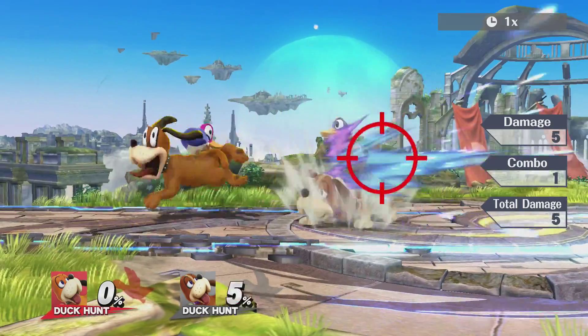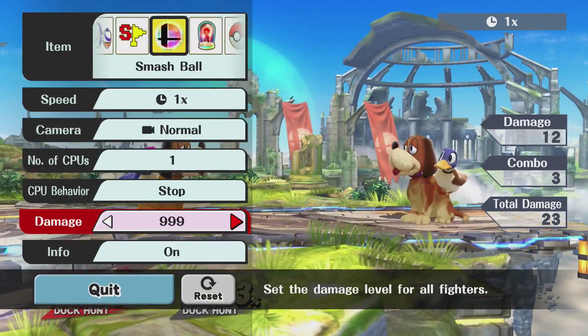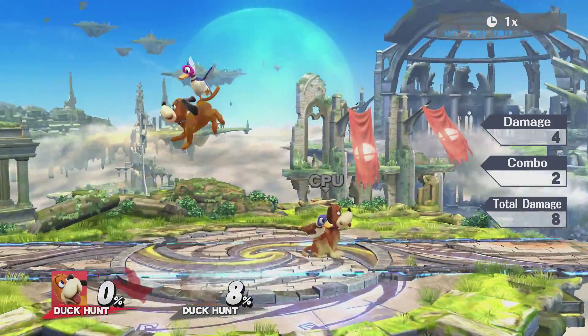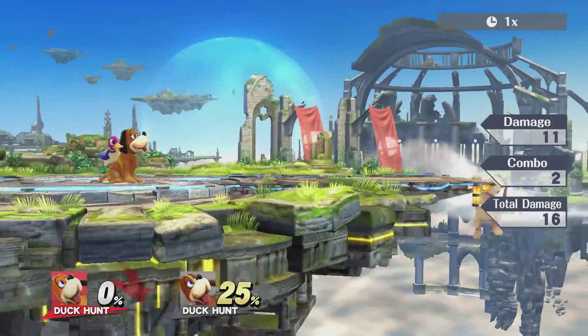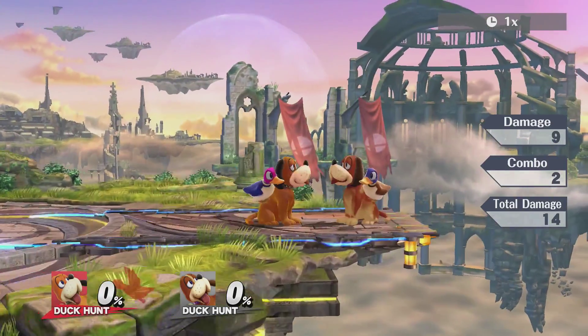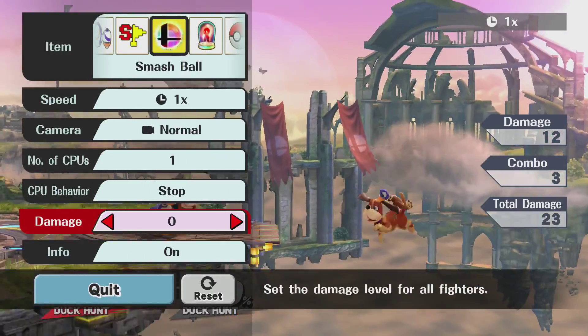Moving on to smash attacks, looking at his forward smash — a crosshair shows up and it shoots the target three times. Let me see how much damage that does at max — that does 23, which is pretty good.